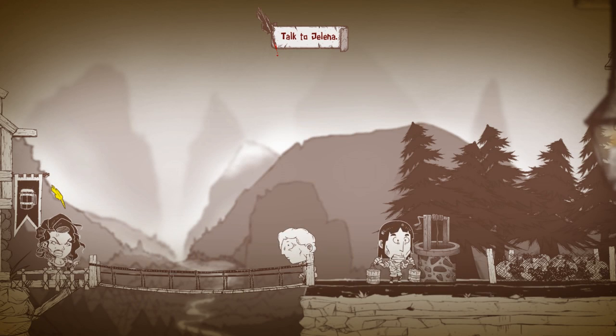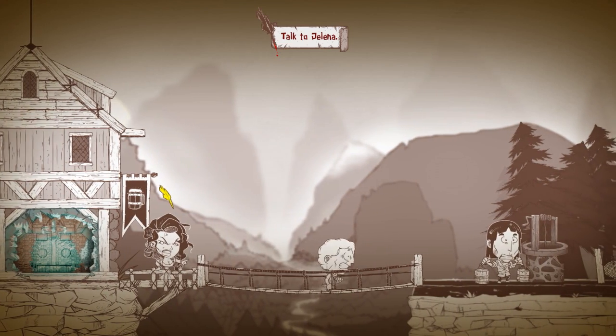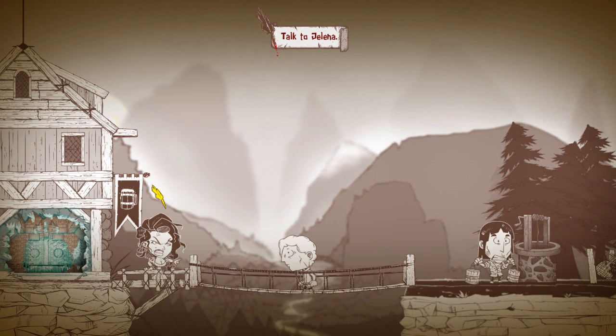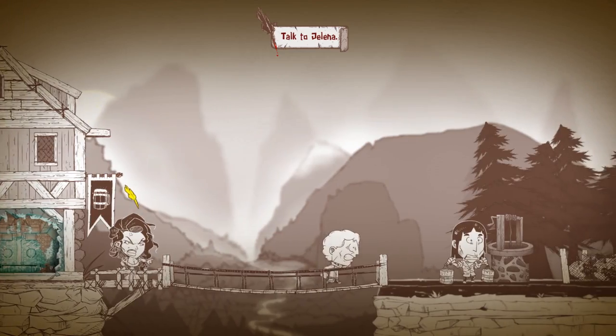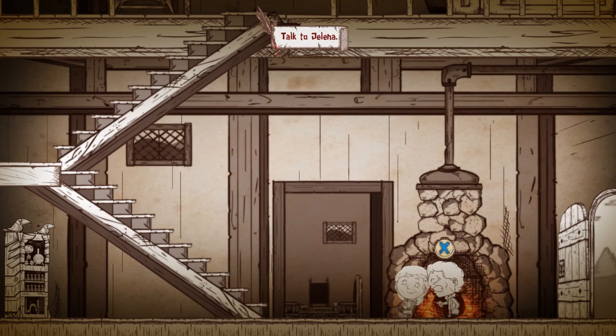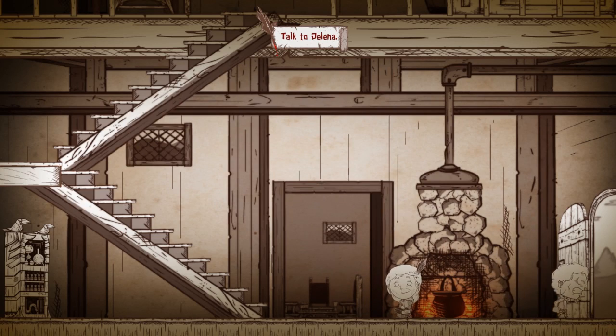Greetings programs, this is Retch, welcome back to Hamerick. In the last episode we used Hamerick's powers to gather the materials we need to get the lioness out of Jelena's cellar. She looks all kinds of happy. Before we go talk to her, let's see if Hamerick's mother has anything new to say — pretty much just some hints.